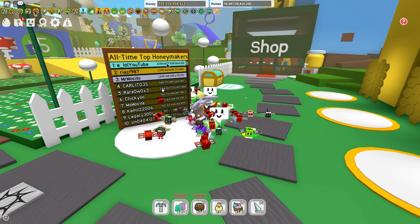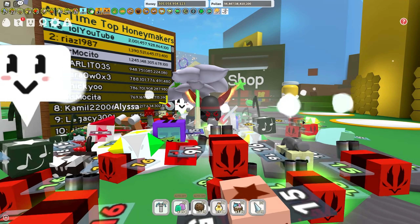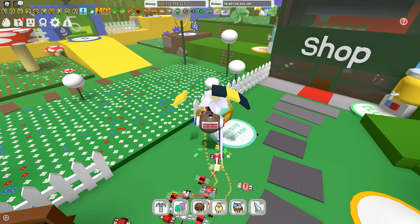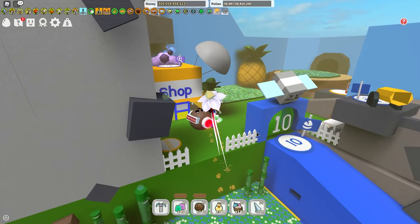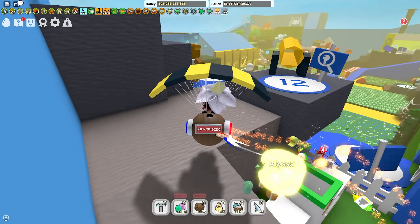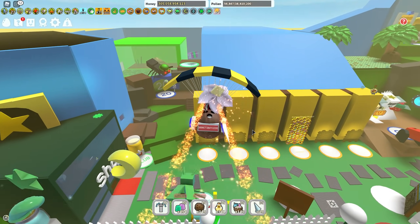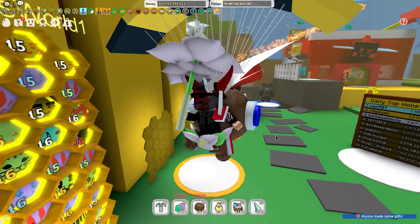E-Lol, a Bee Swarm Simulator YouTuber, has 2 quadrillion honey and has never switched hives — he's a red hive. Red is the best hive to be at the moment. Don't forget to leave a like and subscribe. I'll leave links in the description below to tutorial videos on how to become each hive color — blue, red, or white. Bye!